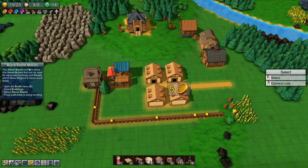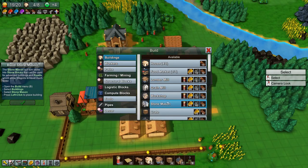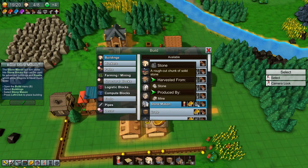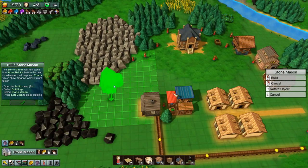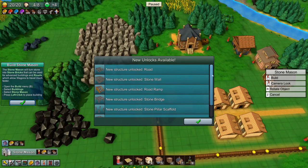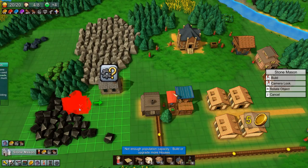Build a stonemason - the stonemason will turn stone into stone bricks that can be used for advanced buildings and roads which allow wagons to travel much faster. We need 1 population, 40 yellow coins, 40 stone, and 10 planks, which we all have. So let's build a stonemason and put it nice and close to the stone. That unlocked a bunch of new stuff - we can build roads, stone walls, road ramps, stone bridge, stone pillar scaffold, stone arch, and stone bench.